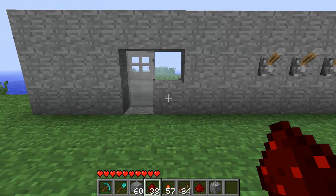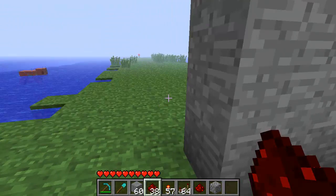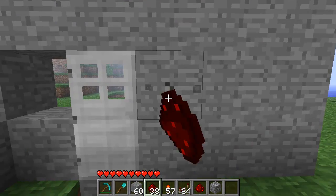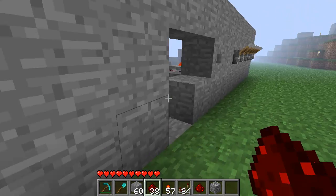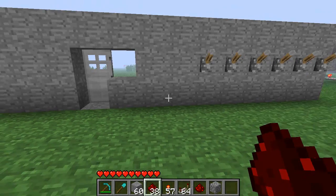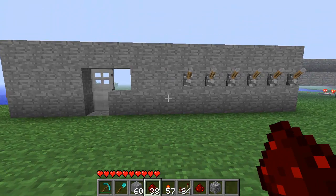Hopefully you guys found this useful. Just before I finish — you've no way of opening this door on the inside, so you can just place a lever there and that will open the door from the inside, and it will reset.